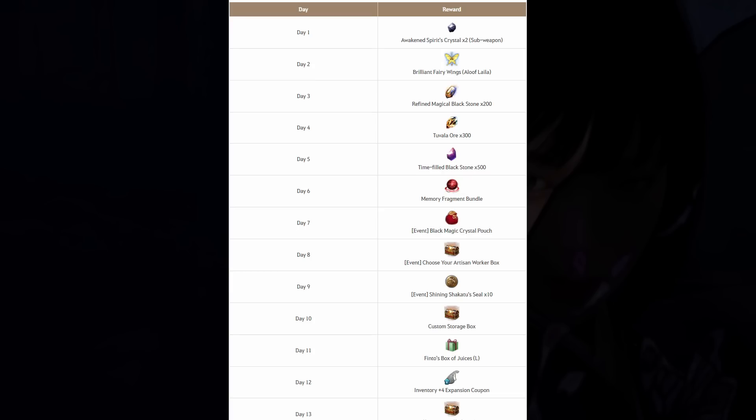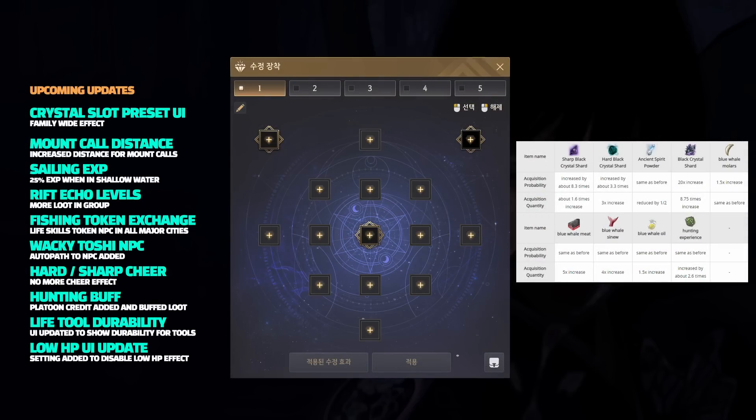The cloud accessories will be coming this maintenance, but soon after — so not this week, maybe next week — we're going to get a brand new crystal preset UI. This will effectively remove crystal slots from gear, meaning you're no longer going to be placing Gen Viper crystals into your gloves. Instead, you will place them into a grid UI system that is being developed. Crystals are no longer limited by gear slot and instead have a locked quantity as to how many you can put per crystal preset.